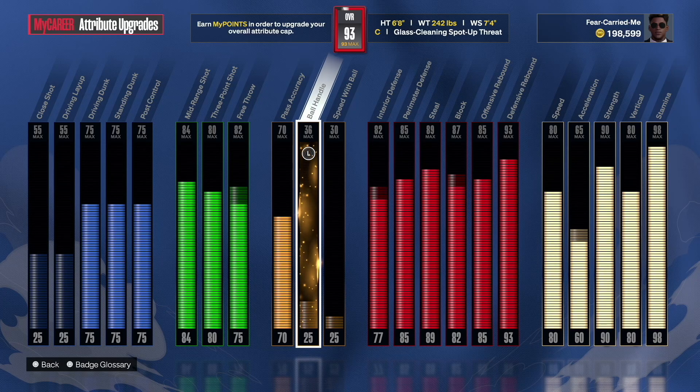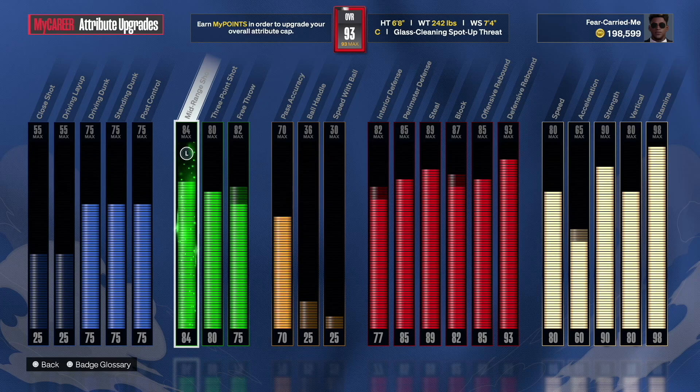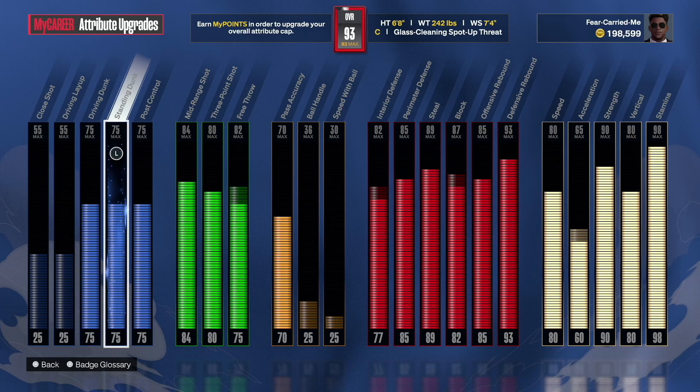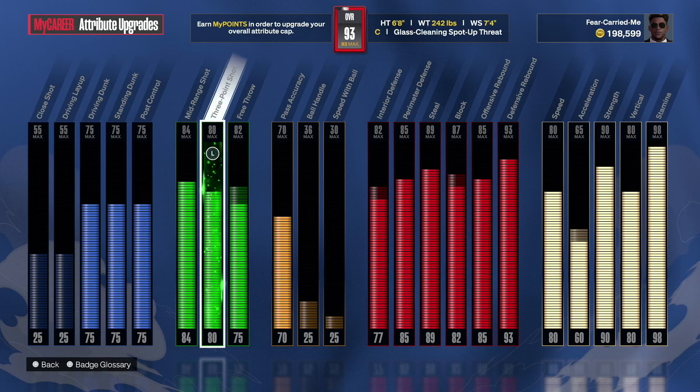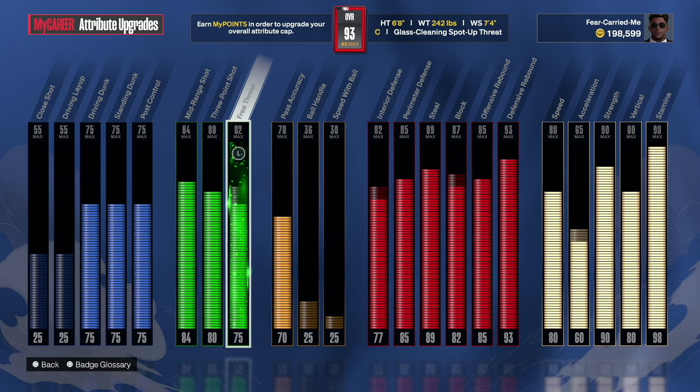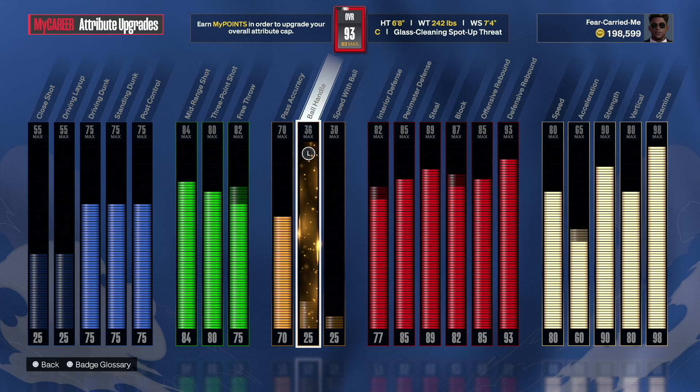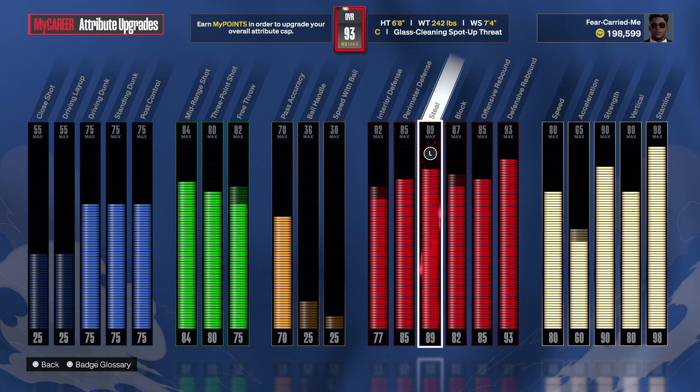The reason why I call this build a two-way stretch 5 is because the inside finishing is not the greatest — 75 driving dunk and a 75 standing dunk, they're not bad but definitely not the best. The whole purpose of this build is specifically to play the rec with randoms. The spacing in the rec is terrible, and you guys will see how much more wide open you get when you make a build purely to stay on the outside.